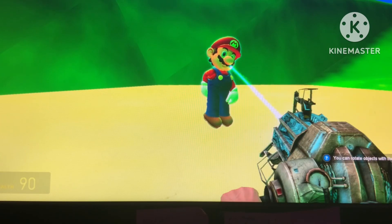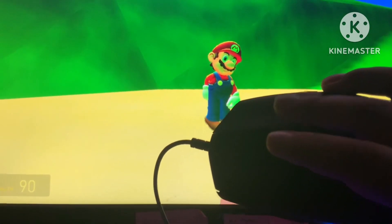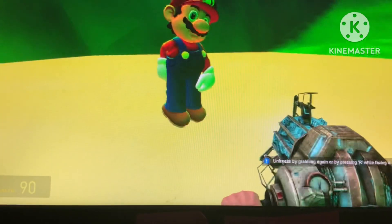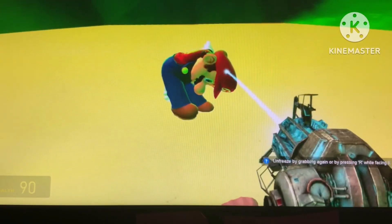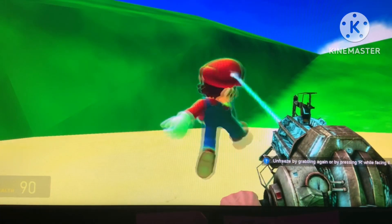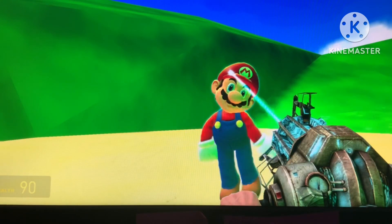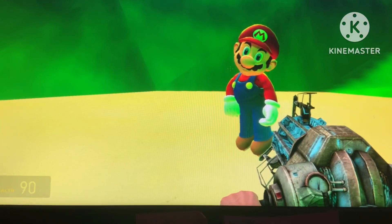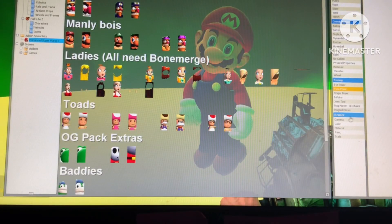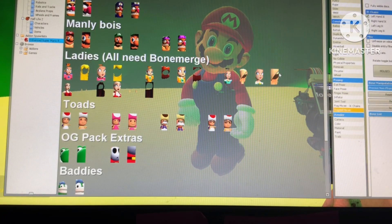How to freeze your ragdolls — you do right click. How to unfreeze them — you press R. You can usually change the settings. How to move them, you hold E while holding the click button. You go to posing, and you see under posing it says 'face poser.' You can make funny faces with them, and with the ragdoll mover you can move them anywhere.